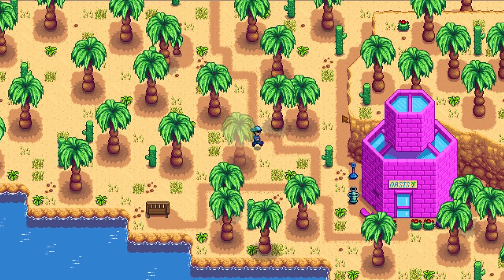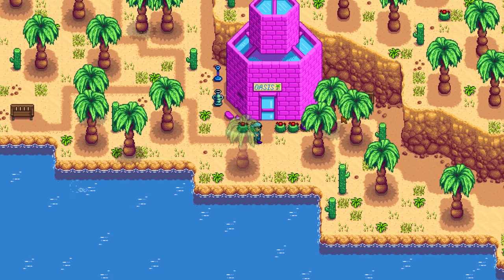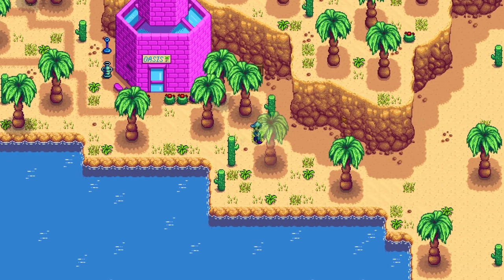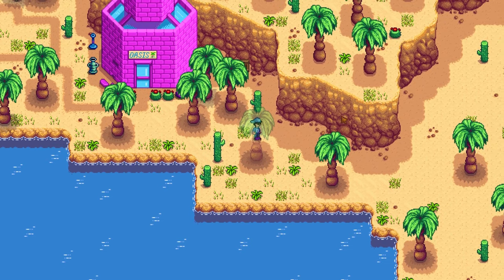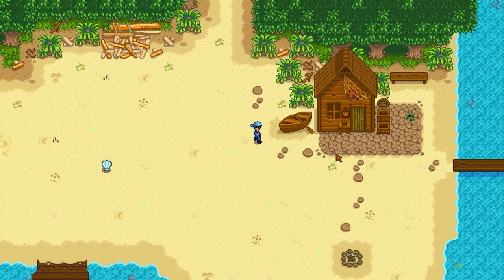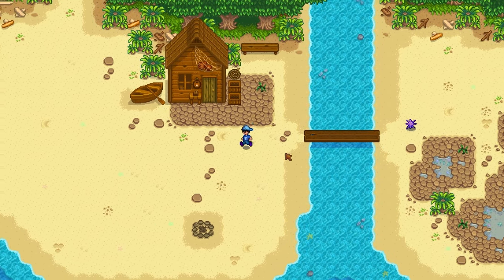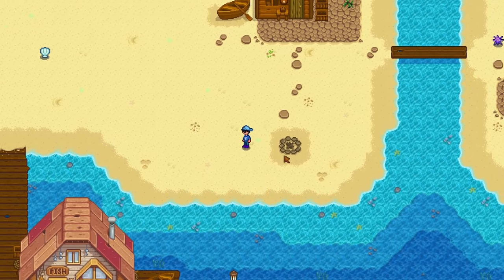The desert here has been massively expanded - it's huge. I've heard quite a few NPCs talk about a new village called Castle Town that hasn't been implemented yet. The oasis has been pushed to a different position, and the entrance to the Skull Cavern is actually in a different place as well. The beach has been given a marginal facelift, and Elliott's cabin has got a bit more decoration outside.